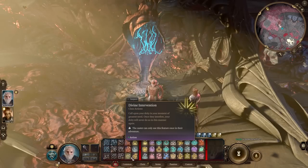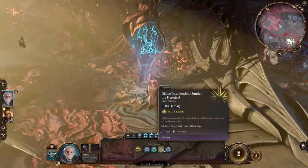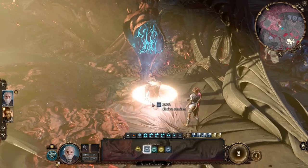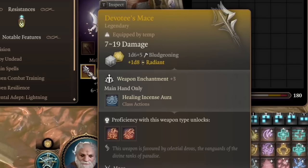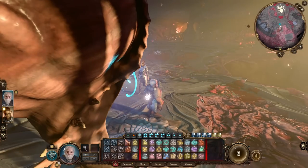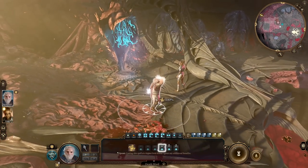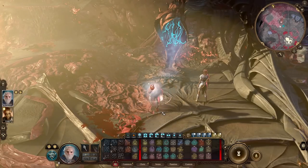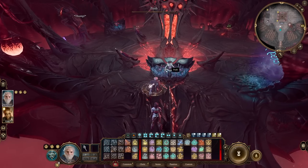Let me show Divine Intervention in action — you can use it to revive a teammate, inflict a large amount of radiant damage, get camp supplies and potions, or most usefully obtain a legendary +3 weapon, the Devotee's Mace. Start your day by casting Death Ward on yourself and Freedom of Movement on yourself and your party members, so you have a nice variety of buffs going into battle.